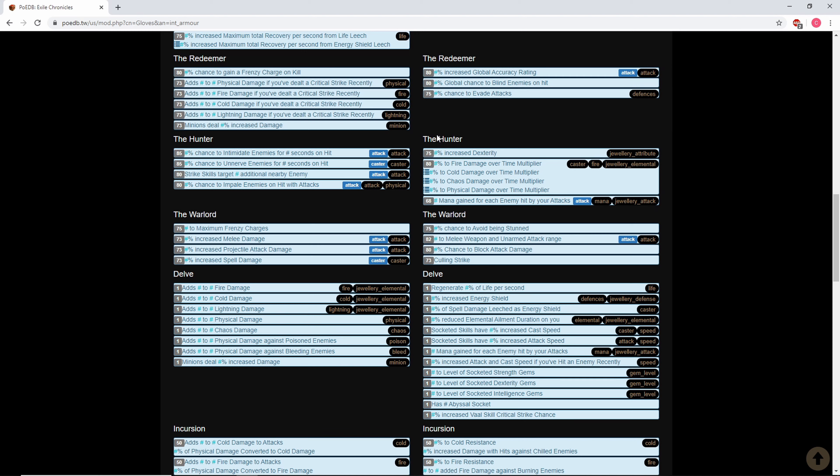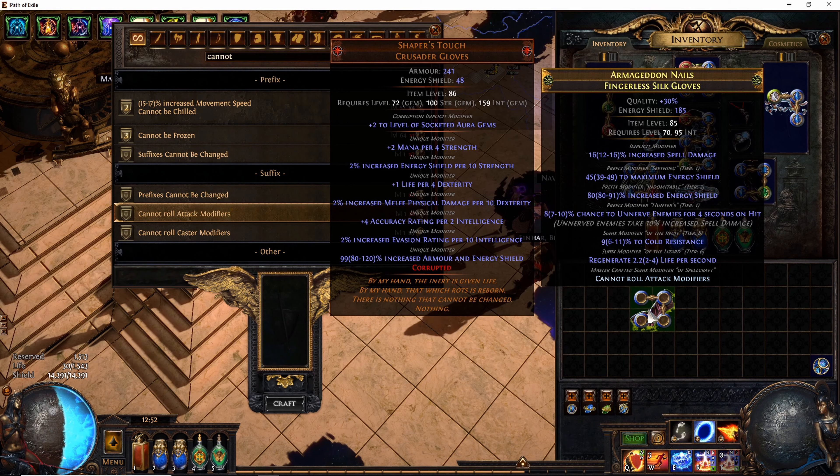I self-crafted these gloves — I was trying to get three T1 prefixes for around 200 energy shield gloves with unnerve on hit, then metacraft the suffixes. I personally spent about 200 dense fossils on this. I hit double T1 ES a few times, but each time I had to remove a prefix and add a suffix to get two prefixes and two suffixes, removing either the flat ES or the percent increased energy shield. I got pretty unlucky and bricked about five or six pairs — it's a 1 in 3 and I bricked it that many times. I finally got it on the last one but with horrible suffixes, so I'll have to metacraft those.